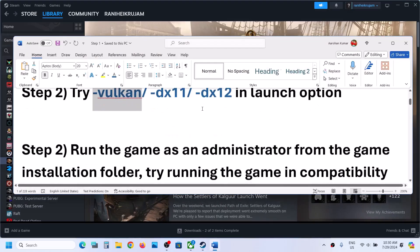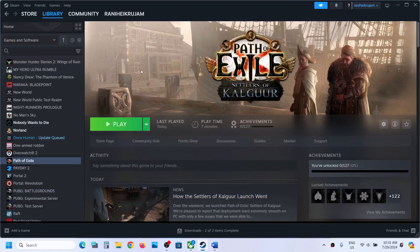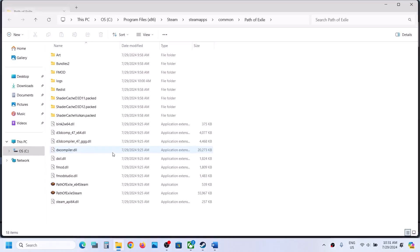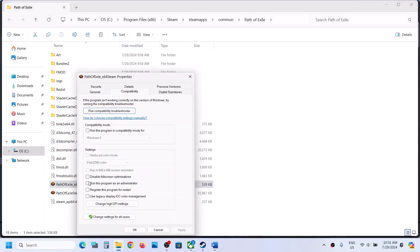The next step is to run the game as an administrator from the game installation folder. Right-click on the game, select Manage, then click on Browse Local Files. It will take you to the game installation folder where you can see the game exe file. Right-click on the game exe file, select Properties, go to the Compatibility tab, and check the box which says Run this program as an administrator.